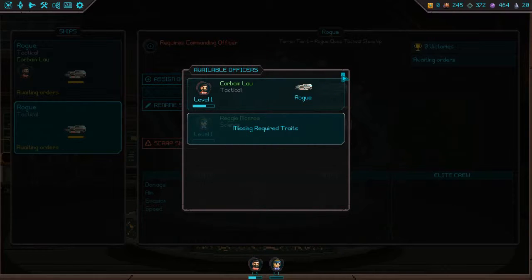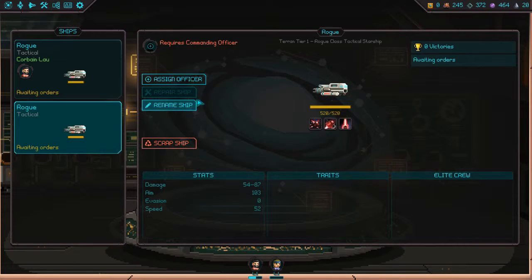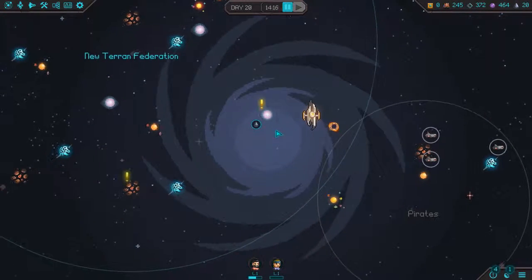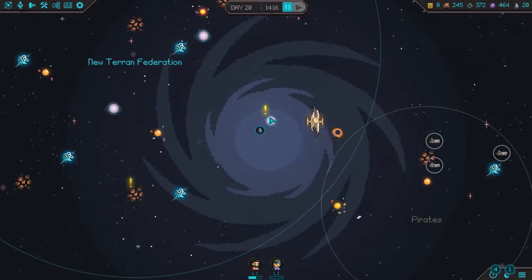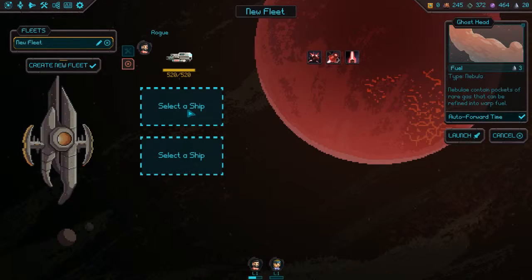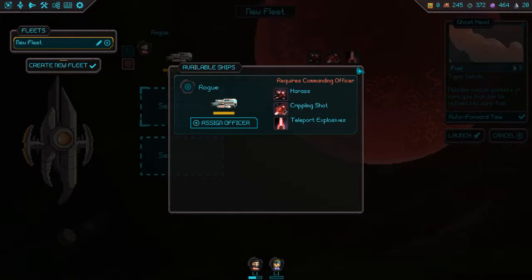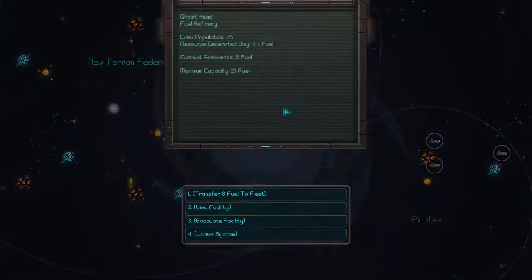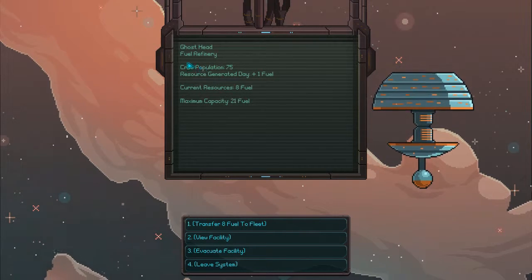Missing required traits. Requires a commanding officer. If I had known that beforehand — and I could have known that. Okay, I guess we'll just... This has a fuel refinery so there appears to be something. We can't send the other ship because it requires a commanding officer. Damn it. Launch.